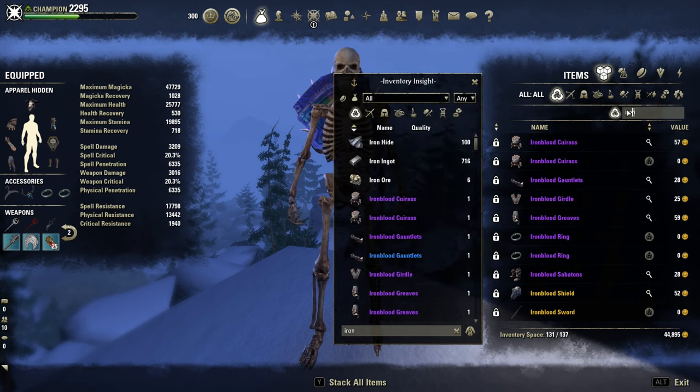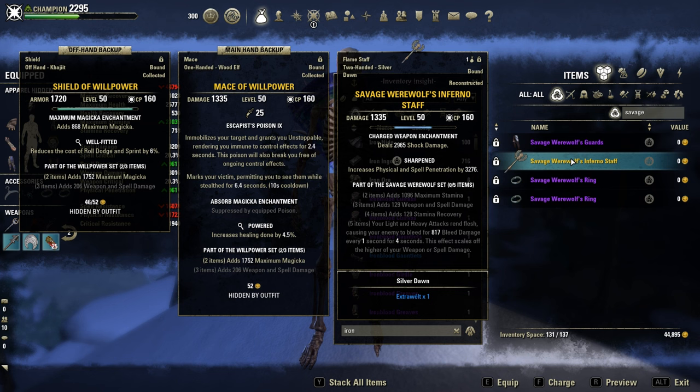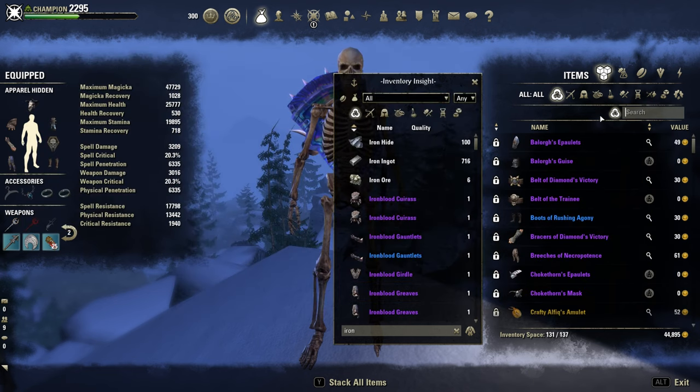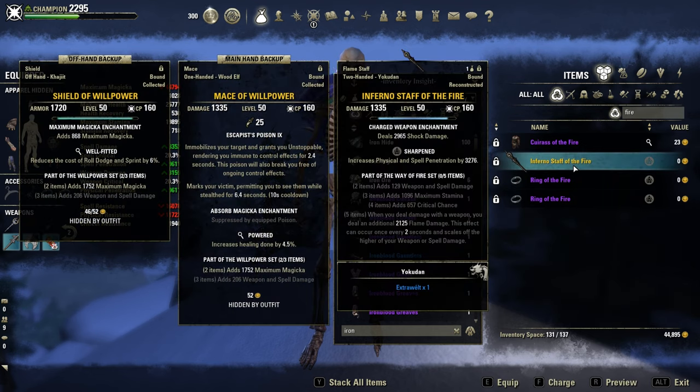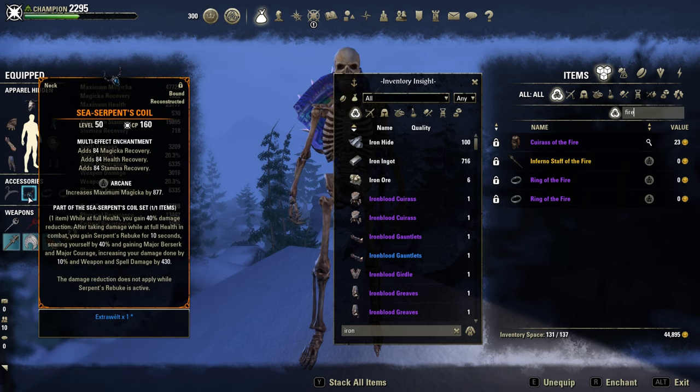Frontbar, instead of Kalurion, there is the treasure set Savage Werewolf. I've also used it on my stamina Sorcerer build — works fine. It has no cooldown, deals a good amount of bleed damage, and helps for single target dot pressure. Instead of Savage Werewolf, there is another proc set called Way of Fire — small cooldown, only 2 seconds, and deals over 2k flame damage. Pretty decent. So it's up to you which set fits your playstyle. I still prefer Willpower and Kalurion, Sea Serpent's Coil, Crafty Alfique, and Domi House.